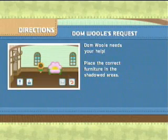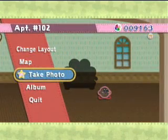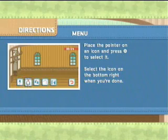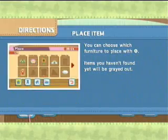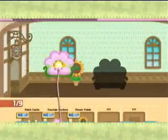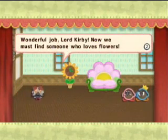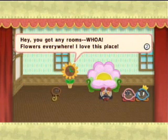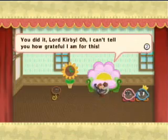I think spiffing the place up a bit would definitely attract some new tenants! I'm so glad to hear that you agree! Now take a look at this photo here. I think I have those two things — the flower clock and that couch. Could you do me a favor and decorate the room so it resembles the picture? Done! That was much easier than I expected. You'll find the furniture you need in areas you've already visited. So now I'm in the neighbor's apartment. Place the correct furniture in the shadowed areas! I select the flower clock and the couch — are you happy now, Dom Wool? Wonderful job!